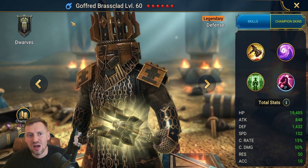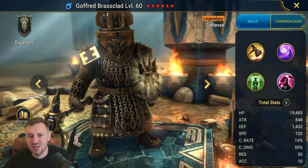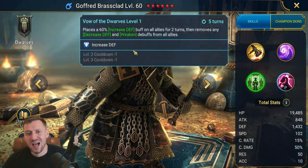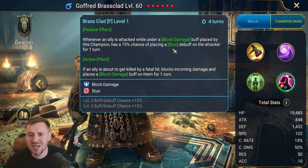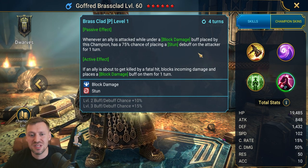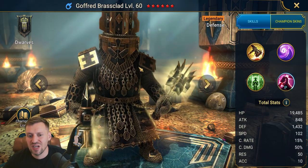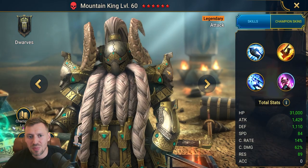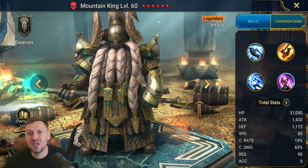Gofred — great champion. Can be used for arena defense: if someone is about to get killed, he'll stop it, put a block damage buff on them, and place a stun on the attacker. Really annoying for arena defense and great for live arena as well. Definitely worth investing in.